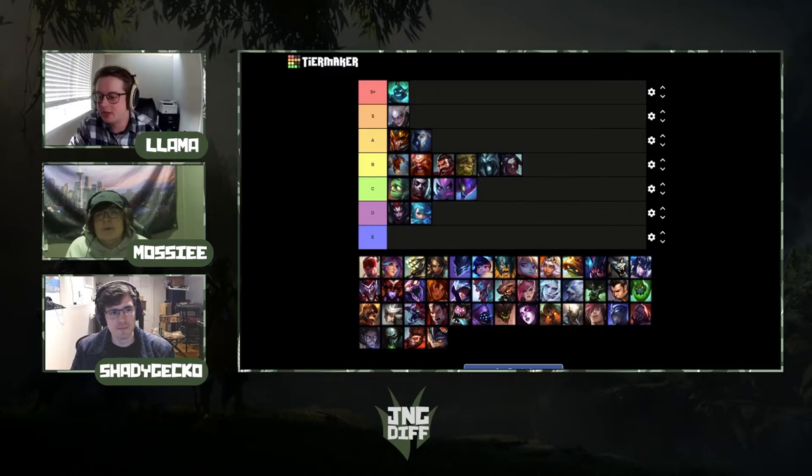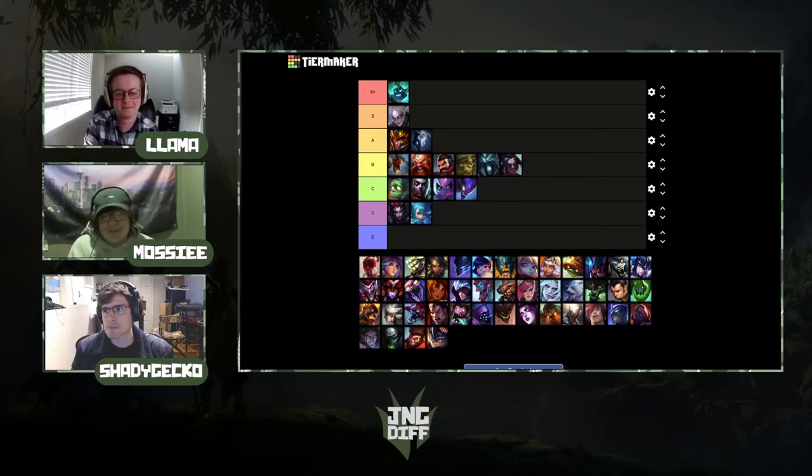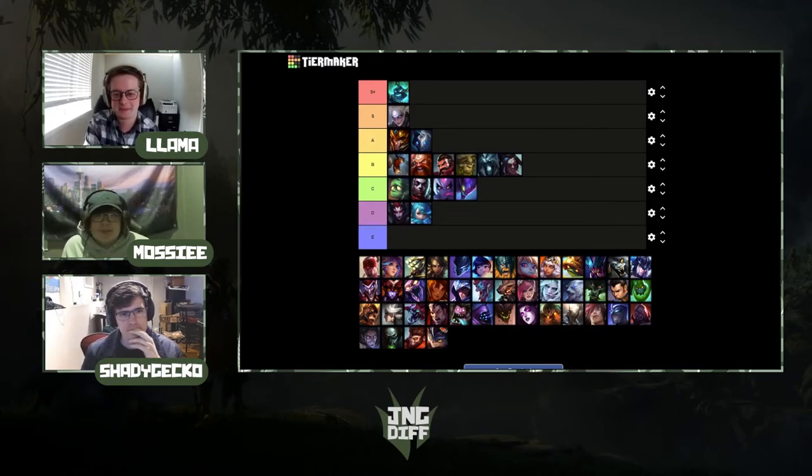Lee Sin: I've played him a bit and have a hard time convincing my coach to draft him sometimes after last season's Prowler's Claw incidents. He's good — I'd put him in A-tier. He's versatile, hard to completely shut out, always has a lot to offer, and hard to pilot but at a main-level it's fine. Statistically he doesn't look great but his pick and ban rate are high. He gets better the higher elo you go — high skill ceiling. Like Jarvan, he was one of the three champs you saw every single LPL game.